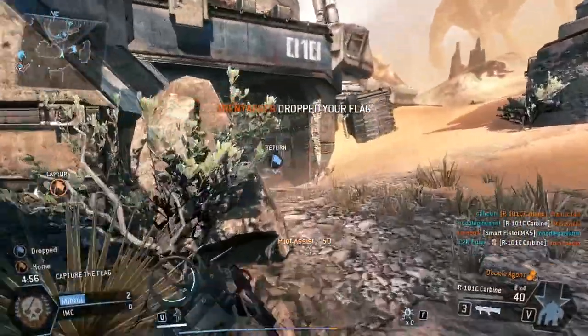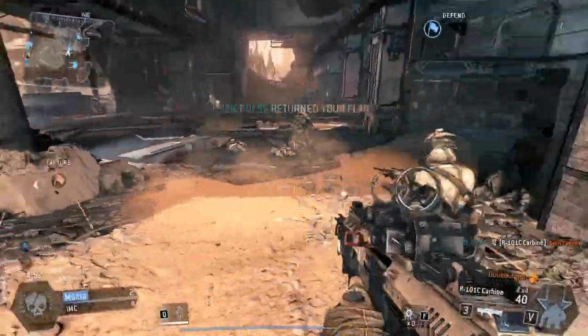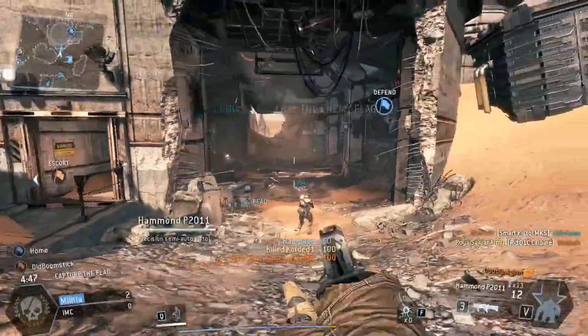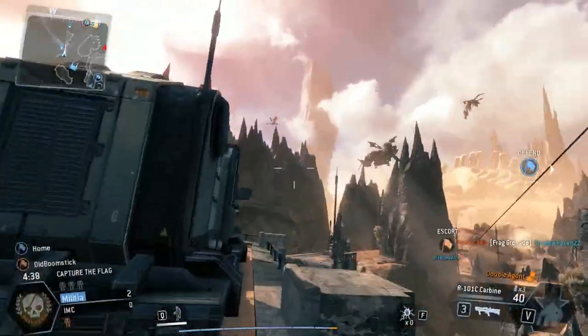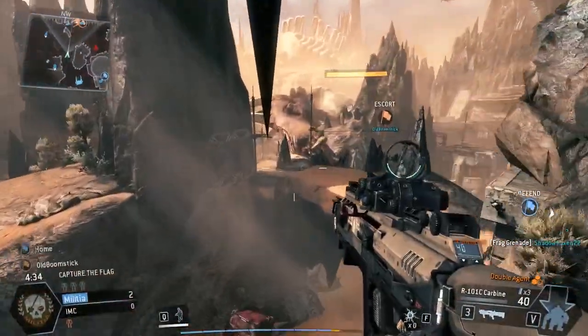Now, you see what I'm on right now? That's actually a zip line. Zip lines are on, I want to say, all of the maps in this. And zip lines are very helpful, especially in capture the flag. You can literally get from one side of the map to the completely other side just by following these zip lines.